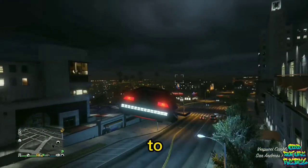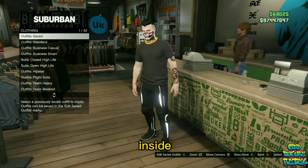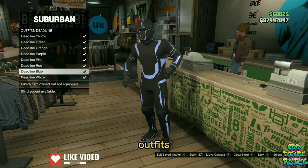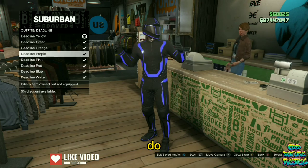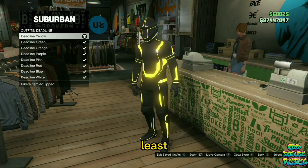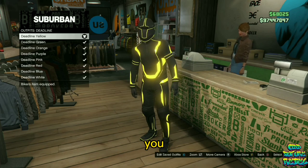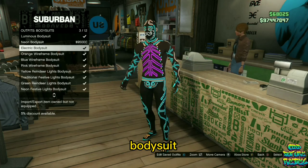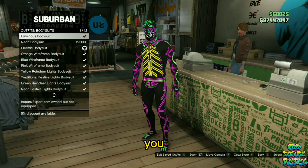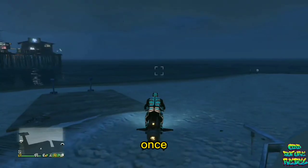I will be showing you how to get every single color tron shoes. Make your way over to any clothing store on the map — it doesn't matter which one you go to. Go inside, go over to the front counter, find the deadline outfits, and purchase any deadline outfit that you like. Make sure you save this as an outfit at least one time. Continue to stay at the front counter, find the section called body suits, and purchase at least one of the first three body suits.